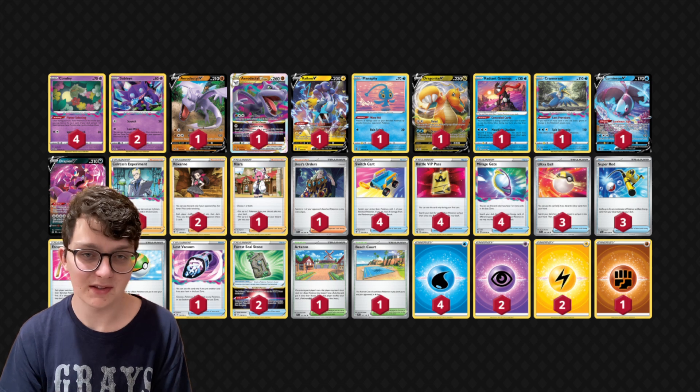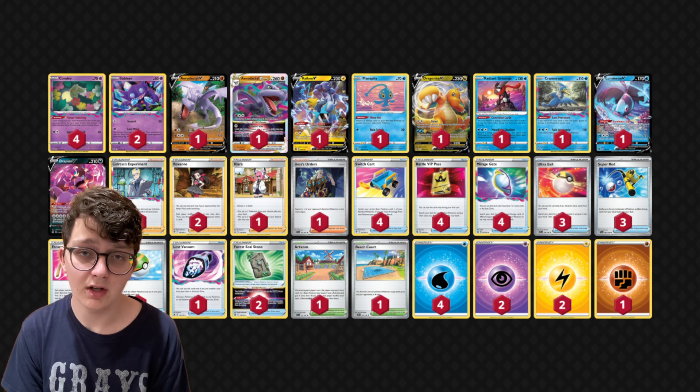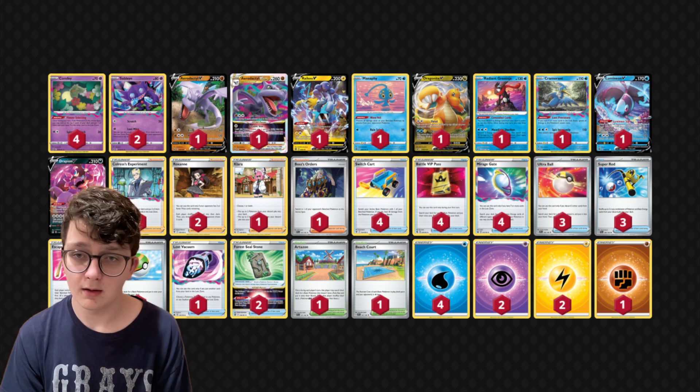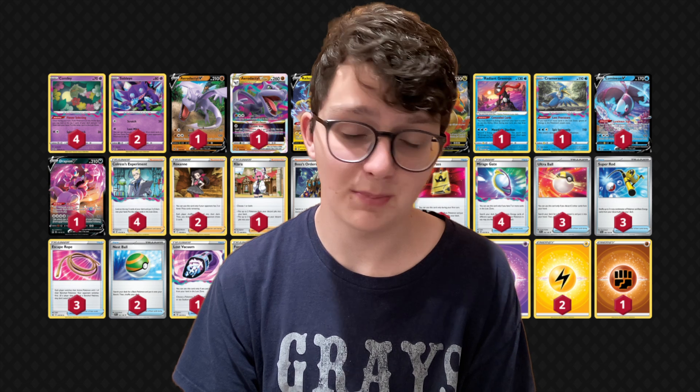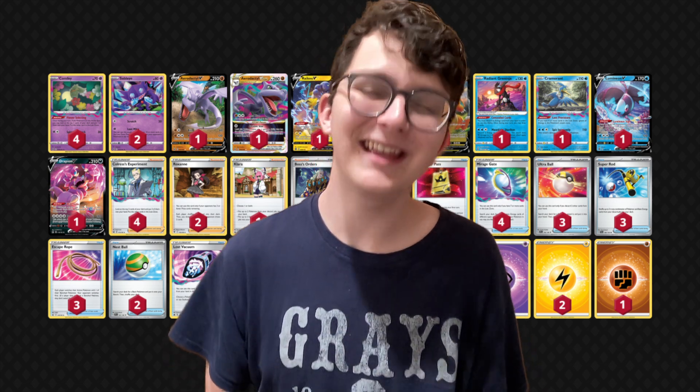Just because we're not playing a heavy Lost Vacuum count, it's pretty important that we do not miss Colress early on. If you want to be using Mirage Gate on turn two, Lost Mine on turn three — I just love that combo. And Radiant Greninja is actually a pretty solid attacker in mirror and in Gardevoir. Pretty much the exact same stuff we're used to with Turbo Lost Box. I've had an absolute blast with this list — it's been incredible.